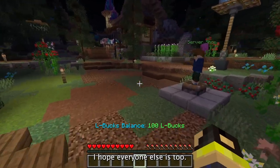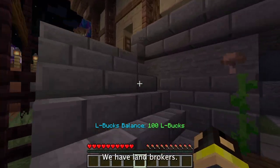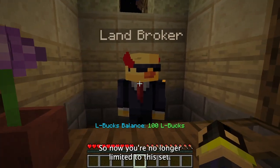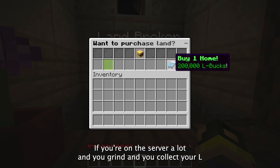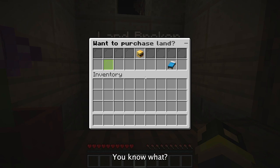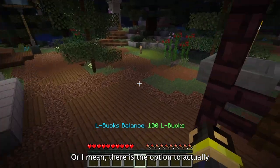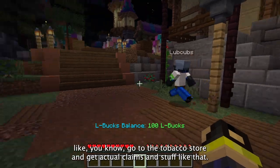We have land brokers! What's a land broker? That's where you can buy claims and homes, so now you're no longer limited to the set claims on the server. If you grind and collect your L bucks — 200,000 L bucks to buy a home, yes they are expensive, 500,000 for one claim. That makes sense though, because otherwise people are going to take over the whole land. There is also the option to go to the Tebex store and get actual claims.